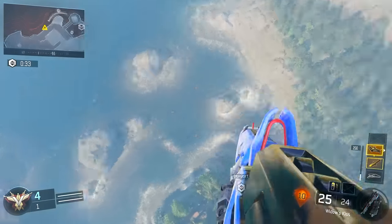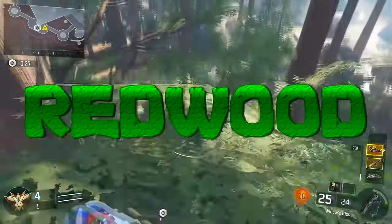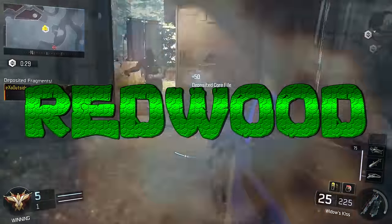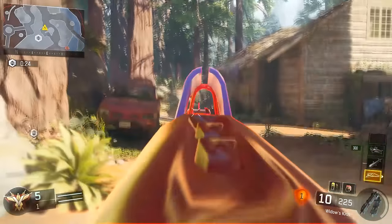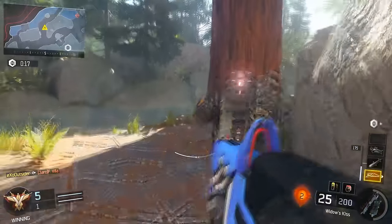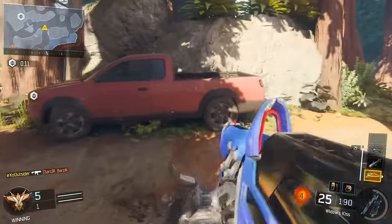What's going on guys, it's XO here and today we're gonna be checking out some glitches on Redwood that are still working on all systems. My gift card giveaway is still going on as well — all you have to do is like or comment on this video, and I'll be selecting that on Friday. This video is gonna have a wall breach, a bunch of ledges, as well as three ways outside the map in two areas. This is the last multiplayer map in the regular playlist that I've yet to do a video on. Thanks again for all the support and let's get right to it.